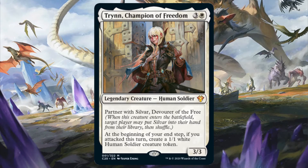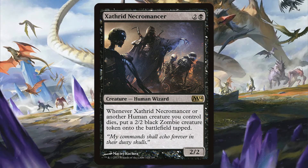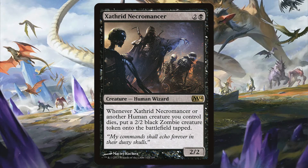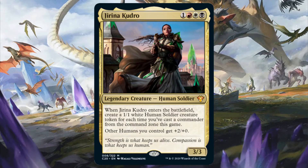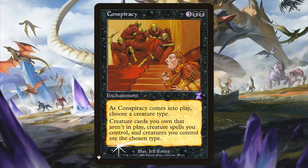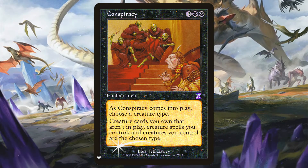You can also take advantage of Kudro's ability with cards like Xathrid Necromancer. Not only is it a human, but whenever a human dies, it creates a 2/2 black zombie, replacing the human you're sacrificing. That way your net loss in creatures is zero, so there's definitely a couple of ways to build around Kudro to say the least. That being said, I'd prefer using Jirina Kudro as a human tribal commander if I had to choose between her or her grandfather. One last thing — keep in mind that with Conspiracy, you can choose human and have all of your creatures be human everywhere in the game, so that makes it even better for the Kudros since you can include other creatures but still give them the benefits.